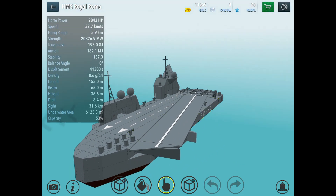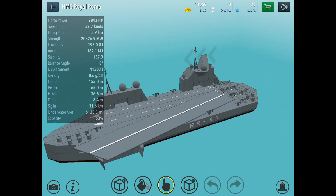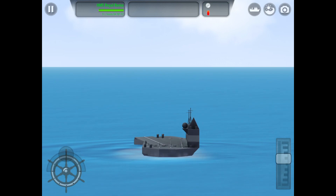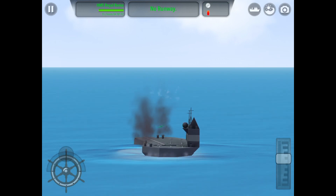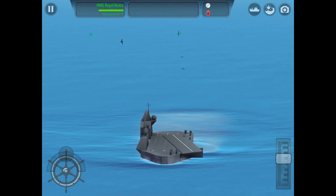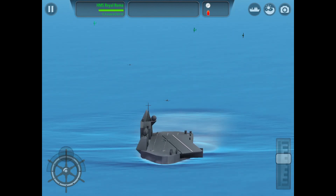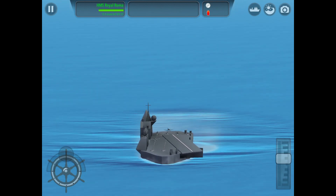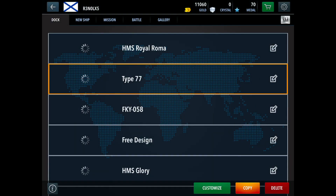I've never actually used an angled flight deck before and didn't really see the point, but it just adds a little edge to the design. It's perfectly balanced even though it doesn't look it. We can watch the planes come back in — you can see how they circle and choose their flight path. Some come in at an angle and some come in straight.